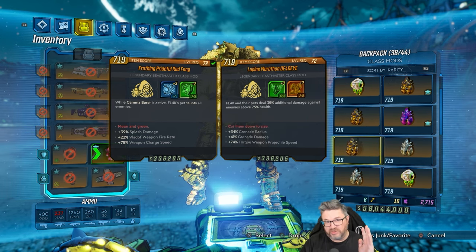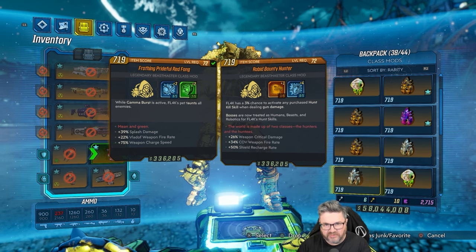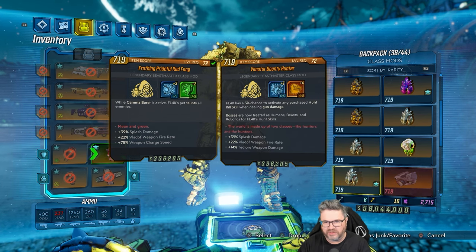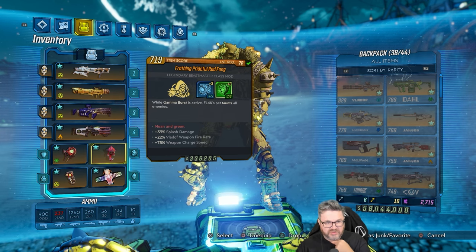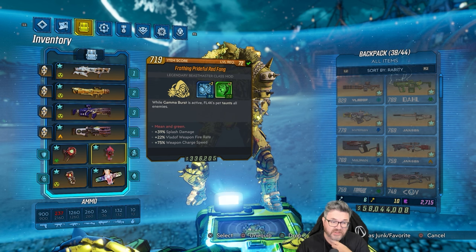First and foremost, I'm still learning this build as I go. I don't know if grenade damage works with the loader or not, so we're gonna find out. If you use the war loader it throws a copy of your grenade, so I'm hoping it does. We still need a better red fang — this one has splash damage which is great. I'd love to find another one with all three rolls at the top or a plus five.